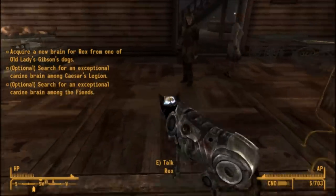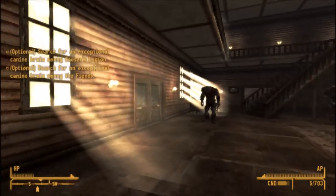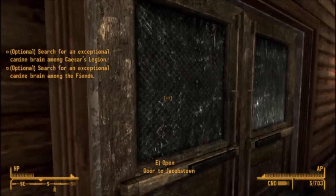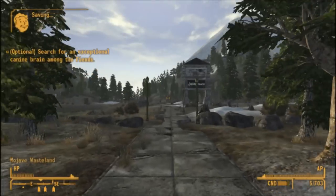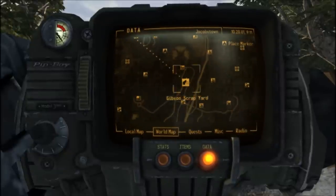We must now find Rex a brain replacement and we have three choices. Firstly, if you want Rex to have an extra 25 damage for a total of 125 damage each time he attacks, then you must go to Gibson's scrapyard.